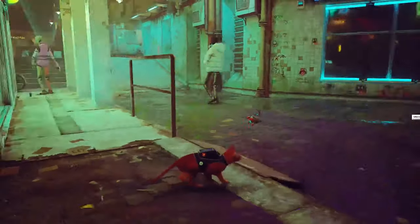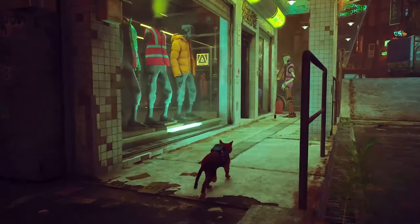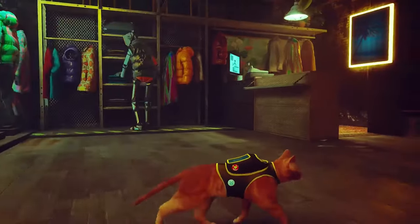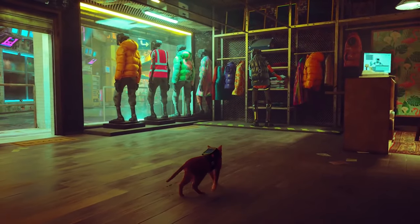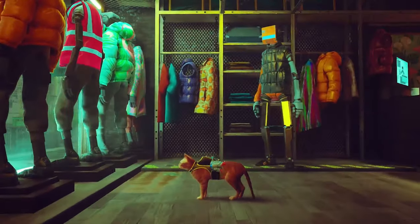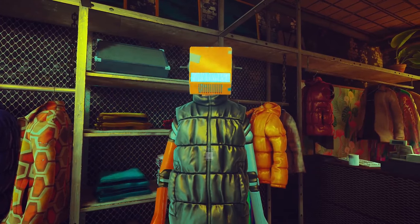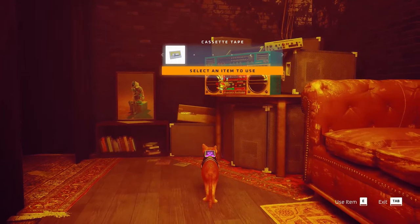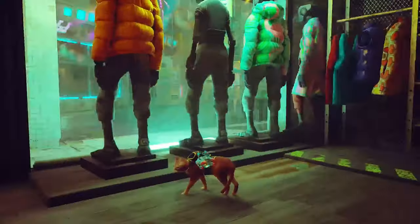He wants you to go steal a worker jacket and a worker helmet. To get the jacket, head back to the clothing store next to where you found Blazer. You can only steal it if the shop owner is distracted by loud music, so go to the changing rooms at the back and insert the tape you got from the courtyard into the cassette player. Then steal the jacket when he goes looking for the source of the noise.